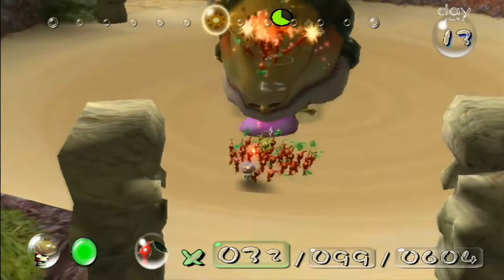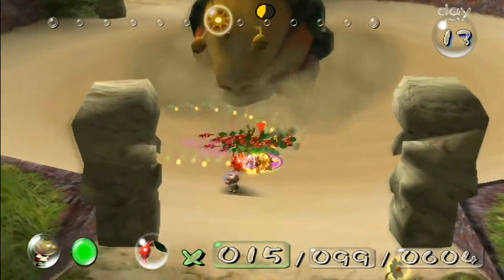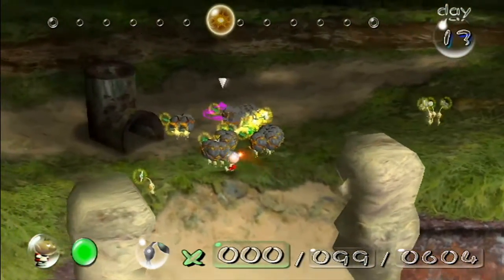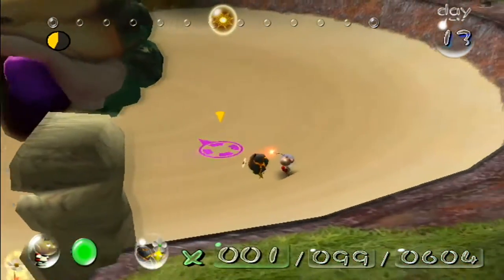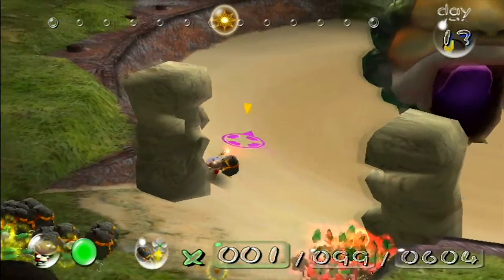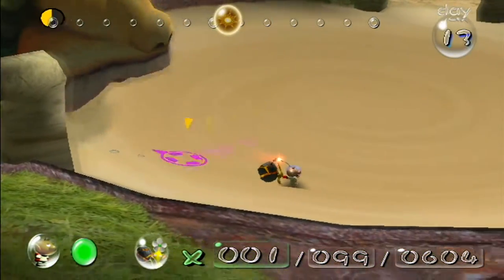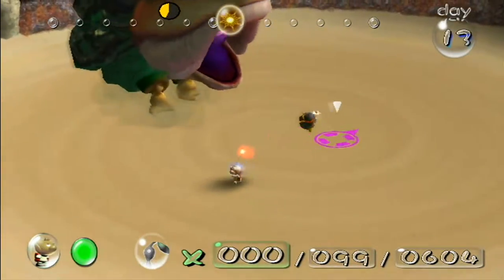This fight either goes really really well or it goes absolutely terribly. So this is going well — that's nice. Almost down to half health. Can we get in there? Yes we can! We got him past it. Alright, awesome. Let's get everyone out of there and back over here. Just gotta grab one more bomb rock Pikmin. At half health the Emperor Bulblax will start doing a jump attack — he'll just jump in the air and crash down where you are. At that point you just want to get out of the arena as fast as possible.